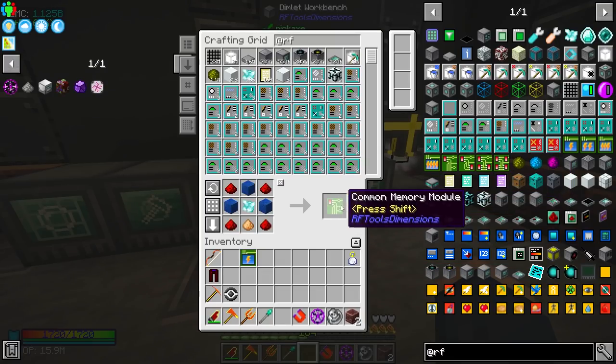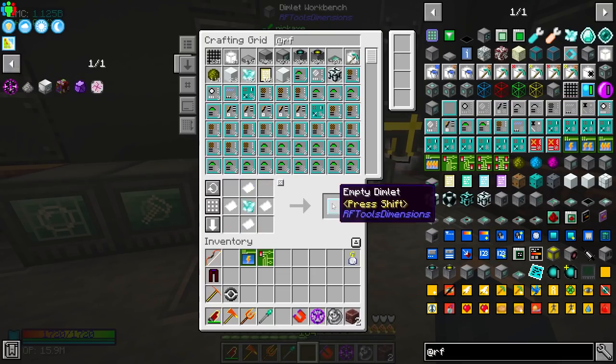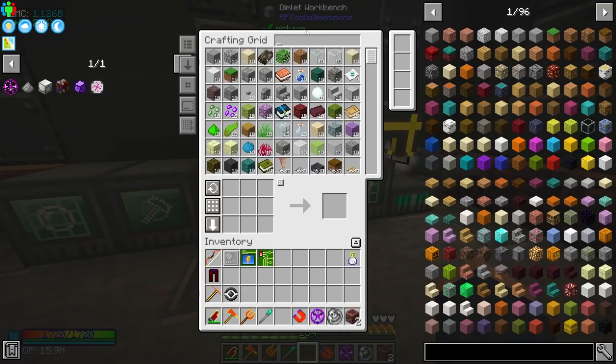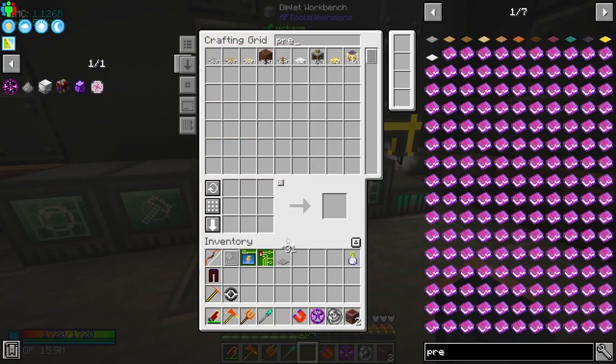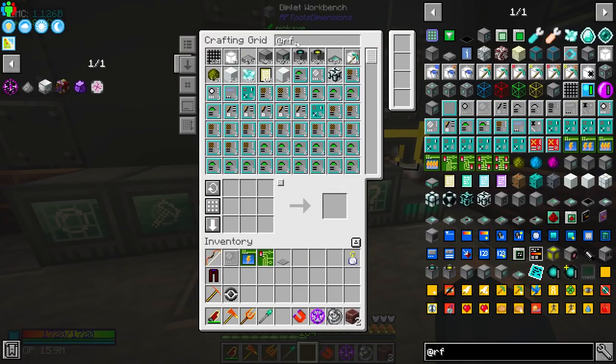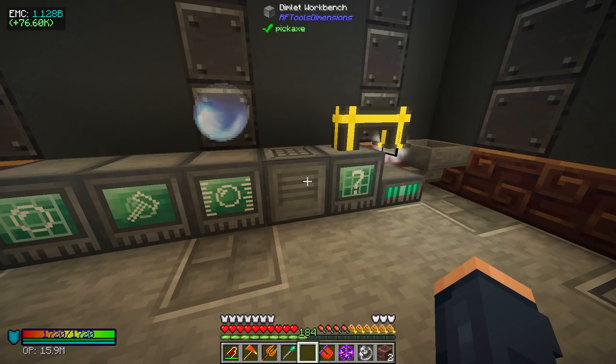We're gonna need one of these — the common energy module — and then after these two things are made we're also going to need an empty attribute module since this is an attribute we need an empty one because we're going to be filling that. After we get our pressure plate this can be kind of confusing because when you pop in here you don't really know exactly what you're doing. This goes in this slot, this goes here, pressure plate surprisingly goes in that spot that looks like a fluid, and then you just fill out this and hit Create.